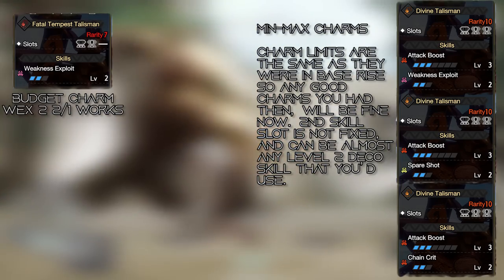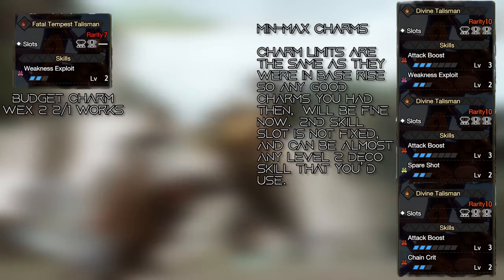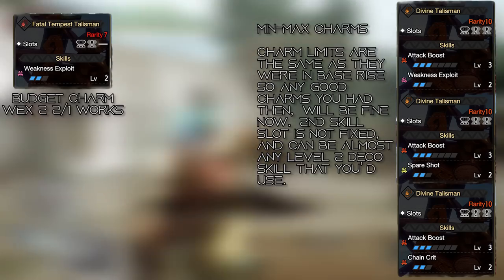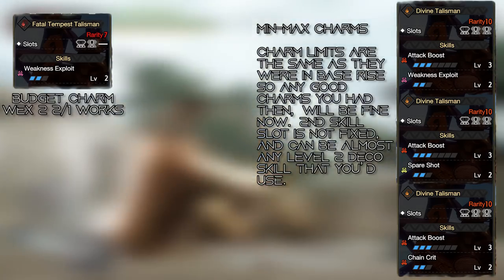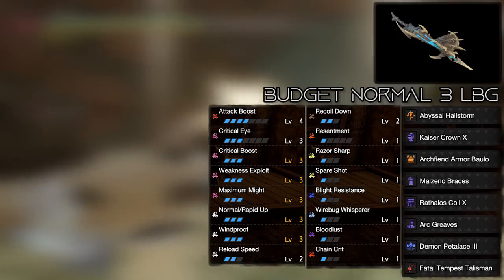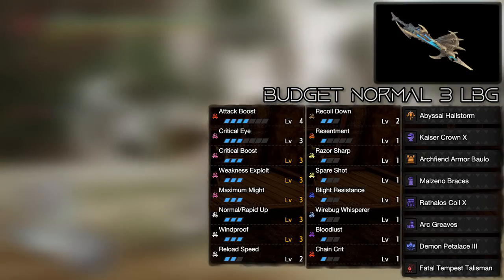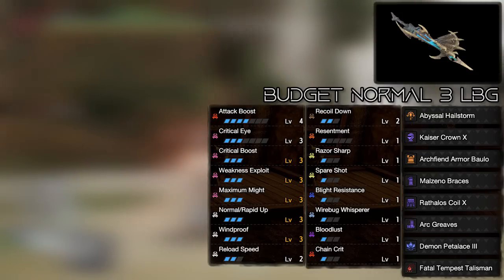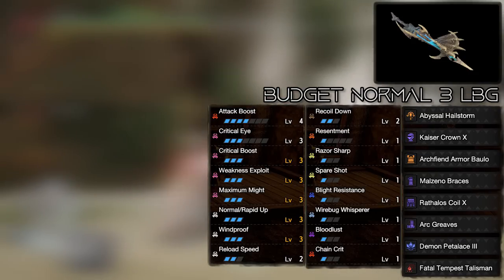Starting with the light bowgun side, we're going to be using the boss's light bowgun for all our standard shooting options: Normal 3, Spread 3, Pierce 3. This bowgun is absolutely insane and will serve you just fine. All the sets here are pretty similar, typically changing the gloves from spread to pierce or normals. The main difference between these and the fully min-max sets is that the min-max ones are going to have Attack 7 rather than Attack 4 — that's pretty much it. The difference is going to be like 20 raw or something, it's nothing crazy.